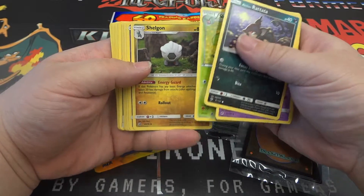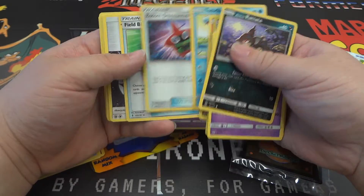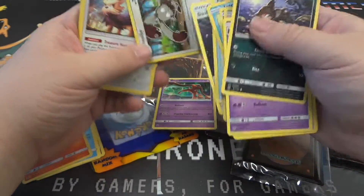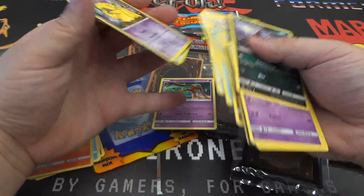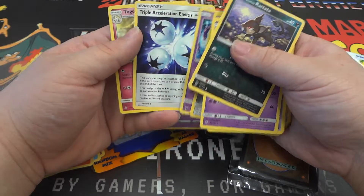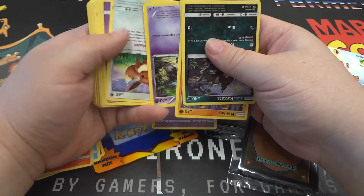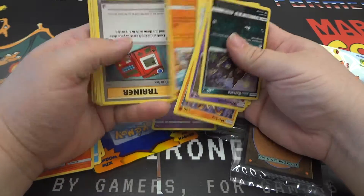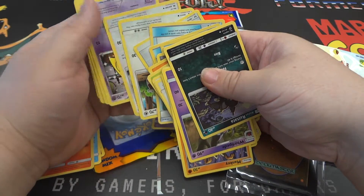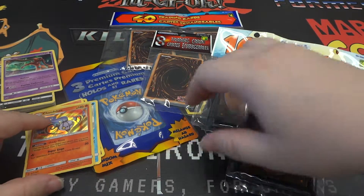Alright. Skiploom. Shelgon. Deoxys — a rare, that's pretty cool. Geodude. Totodile. Rotom Dex. Field Blower with some cookie crumb on it. Double Colorless Energy. Bunnelby. Hurtier. Drowzee. Bronzor. An A2. Triple Acceleration. And Togetic. I don't think there were any other rares — good mix of commons, uncommons, some trainers. Nice to see not like half a pack of energies. One rare from that $4 pack in the Deoxys, and then we've got our Chandelure Hollow Rare.